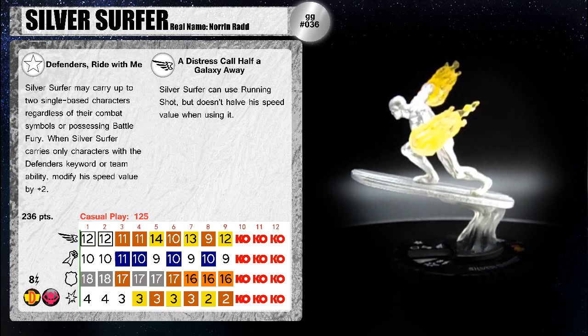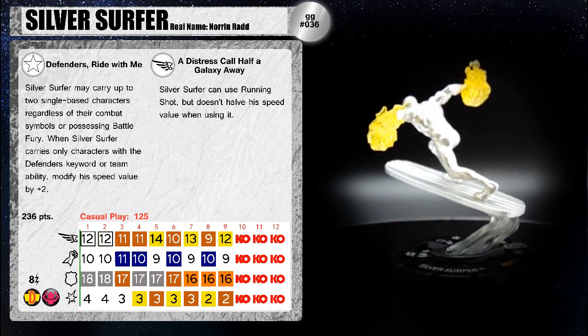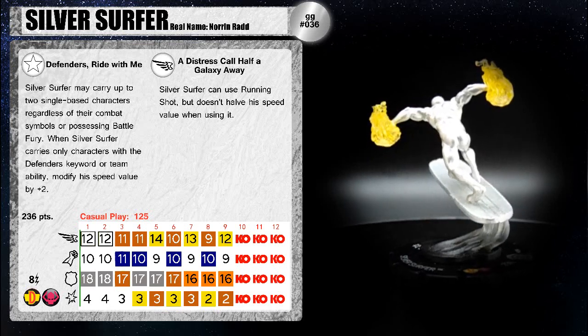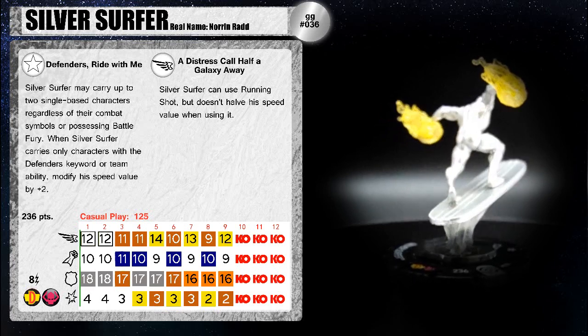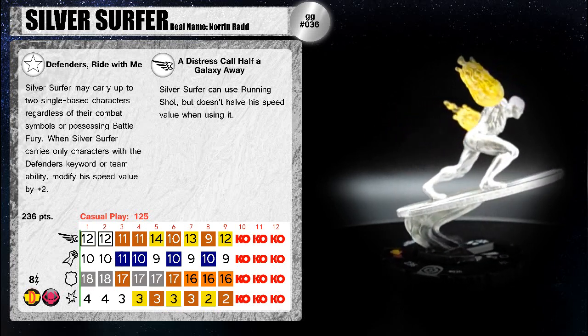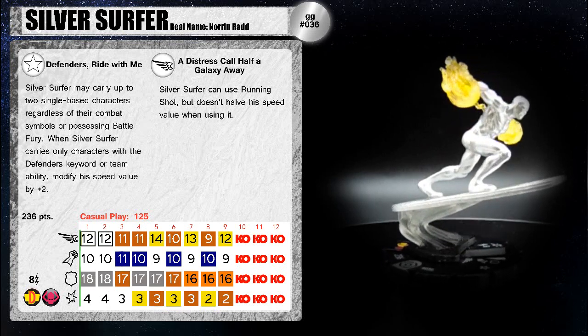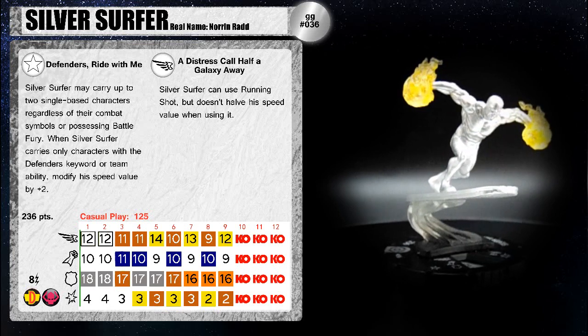He has a trait called Defenders Ride With Me. Silver Surfer may carry up to two single-based characters regardless of their combat values or possessing Battle Fury. When Silver Surfer carries only characters with the Defenders keyword or team ability, modify his speed value plus two. That's going to be pretty useful if you're running a Defenders themed team and moving people forward quickly.